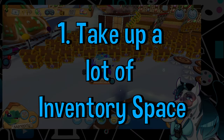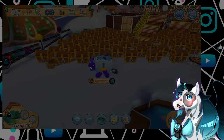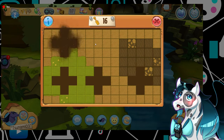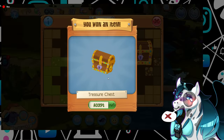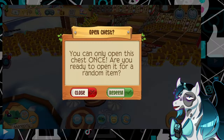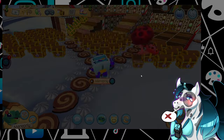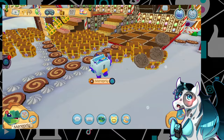First off, they take up so much inventory room, especially after playing for a while. Treasure chests are pretty common in Animal Jam when you press on the little shovels littered around Jamaa. The chance you will find a treasure chest is pretty common, so they start to pile up in your inventory and take up space. For those who know how exciting it is to clear out your inventory and move items between spare accounts, the existence of treasure chests becomes an unnecessary hassle, neither adding worth to the game or the player that finds them.